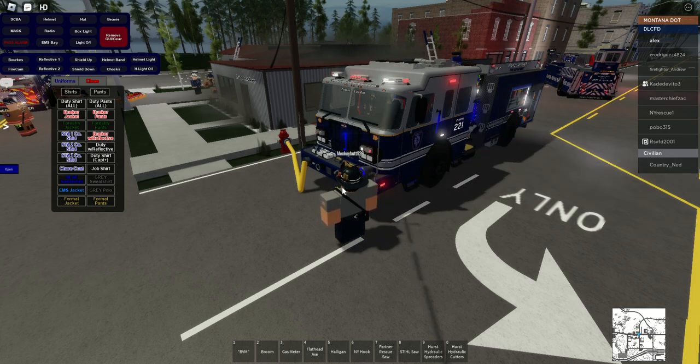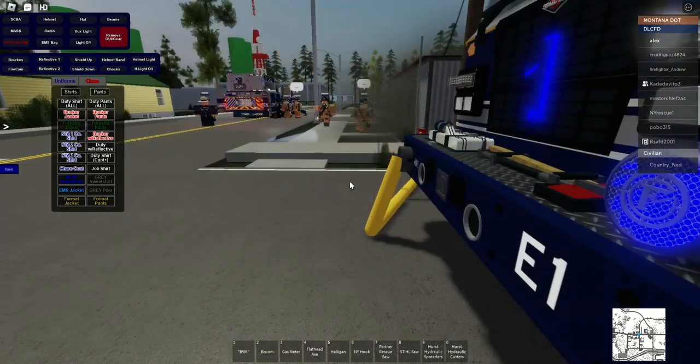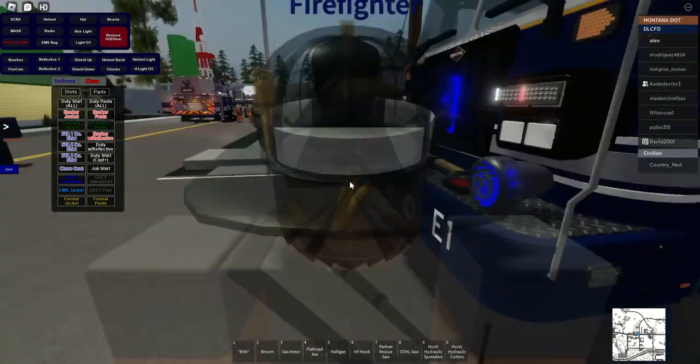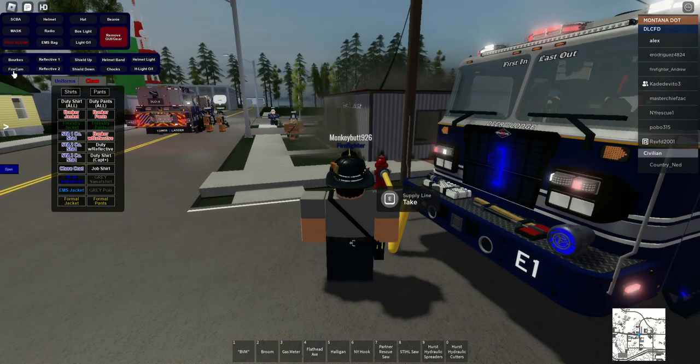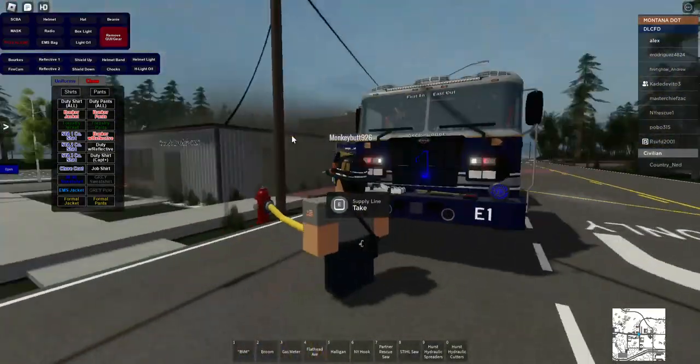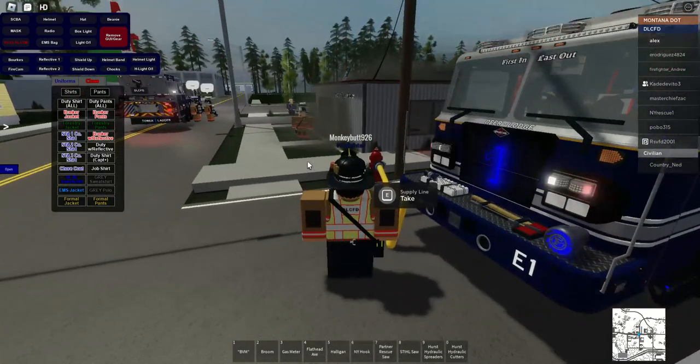Truck 2 reports secondaries complete, negative. Crews are going to overhaul the building. Crews are ready with a fan at the garage door and front doors to get all the smoke out. One Delta to command reports a fan set up on the front entrance door.